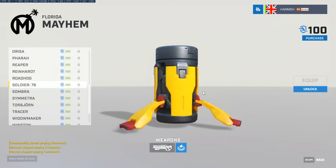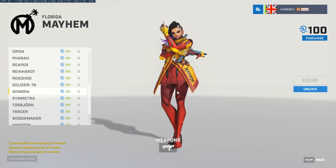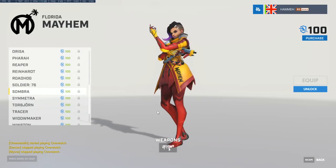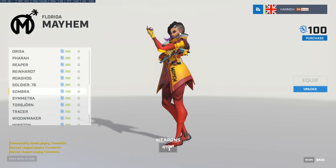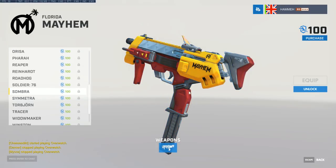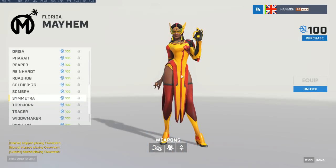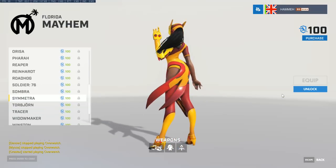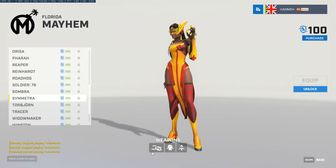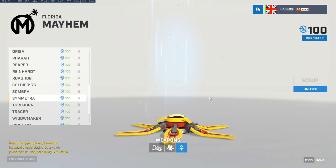Double Mayhem logos on the Symmetra skin right down to the little photon projector. Looking at Sombra — some skins have the color coordination on her hacking bands on top, but it's not consistent across all skins. Coordinating Sombra's hair might have been a step too far. Symmetra really suits bright colors — Mayhem Symmetra is very nice.